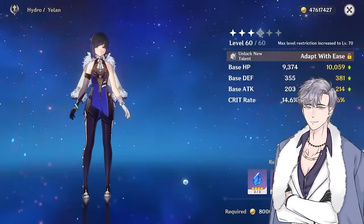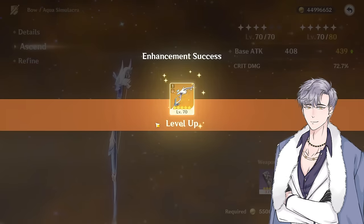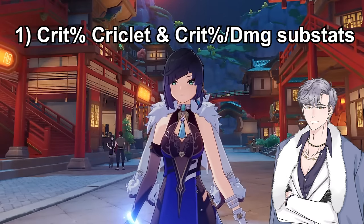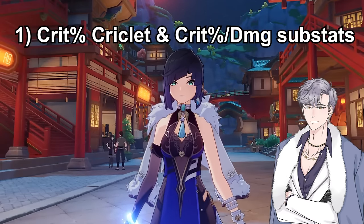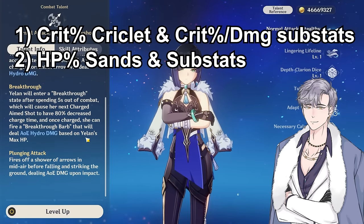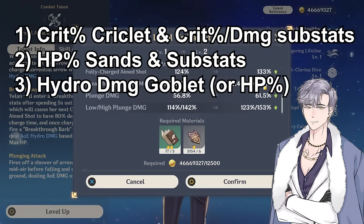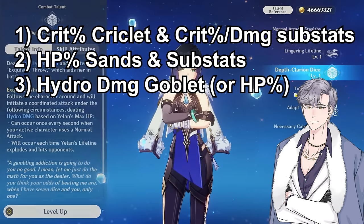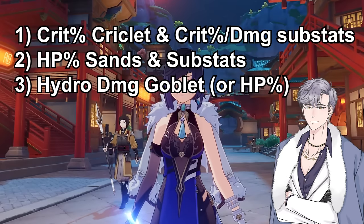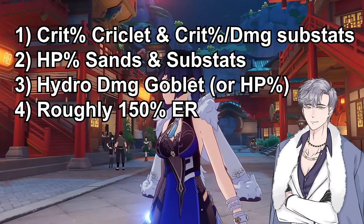In terms of what we're looking for on Yelan, she naturally gets crit rate as she levels up due to her ascension stat. Her signature weapon also gives her crit damage and a lot of it. So those two basically balance her out, but crit rate and crit damage substats are always welcome. We'll likely be using a crit rate circlet to balance out her crit ratio. Yelan's skills all scale off HP, so HP% is also great, and we'll be looking for an HP sands. For the goblet, we'll be looking for hydro damage, though some initial calcs show HP goblets and circlets are fairly comparable. And finally, she's fairly energy hungry, so some ER substats would go a long way as well.